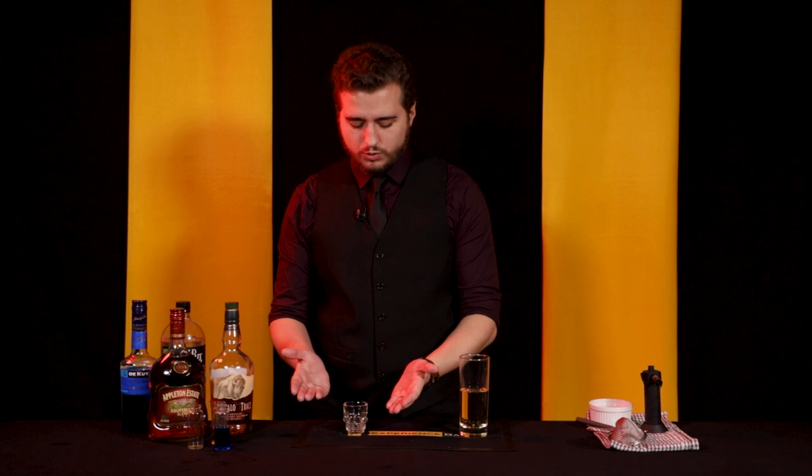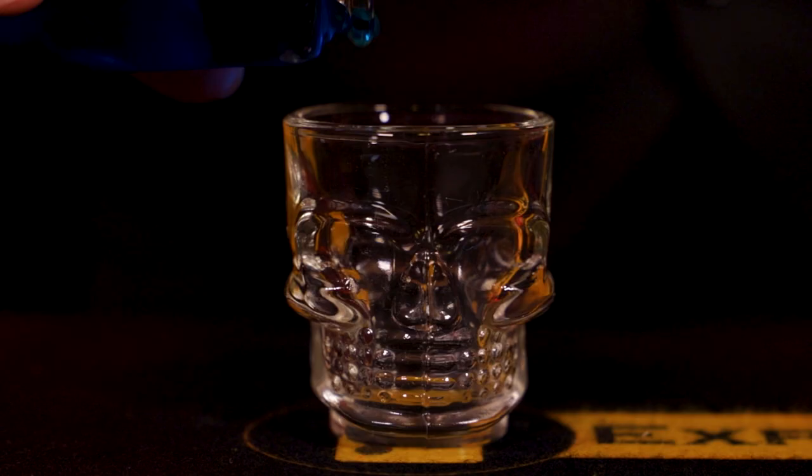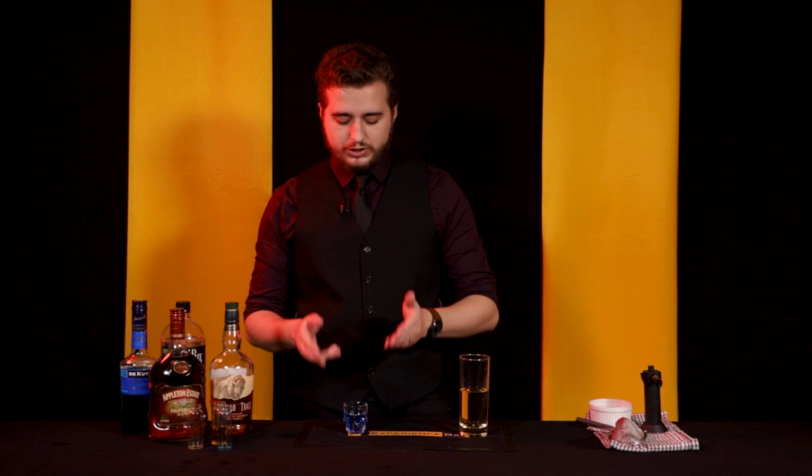The second half involves a shot glass. You don't have to have a skull one, but I do recommend if you can get one of the wider-brimmed ones rather than those tall ones you can get — use the wider ones instead. It works a little bit better for what we're gonna do next. Add one ounce, or about three quarters of the way up your shot glass, of Blue Curacao. If you've got a single shot glass, one ounce — just fill it up about halfway.